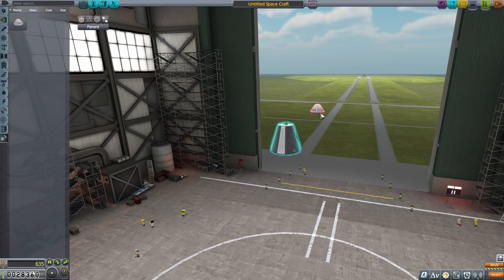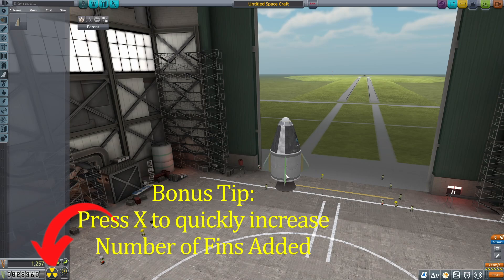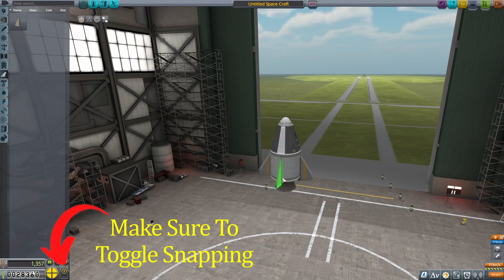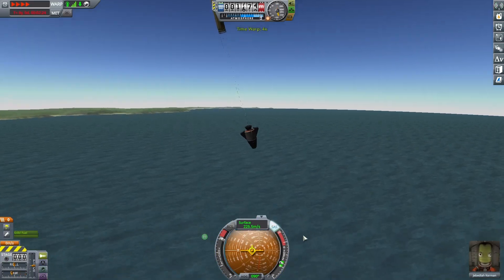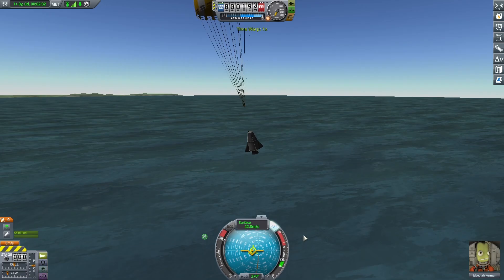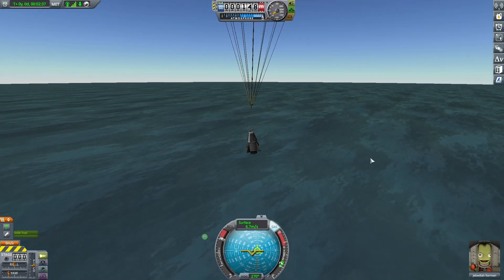The first ship is just going to be a crew capsule, parachute, and a solid rocket booster, as well as some fins to keep it pointed in the right direction. One tip with this first rocket: because solid rocket boosters can't control your ship, early on in the flight you're going to want to point towards the horizon, or else the rocket is going to come down too fast and the parachute won't deploy.